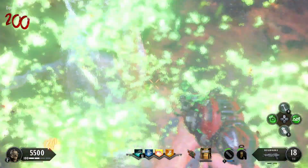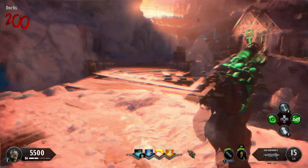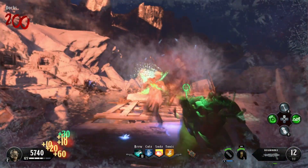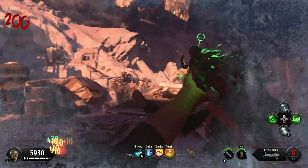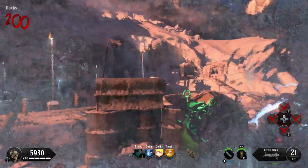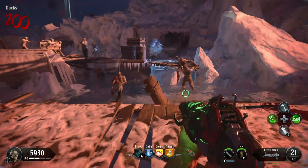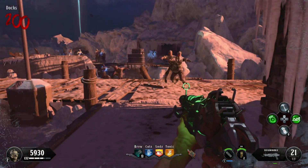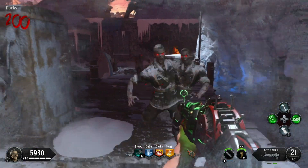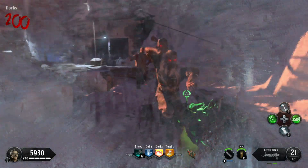Round 200 zombies didn't seem almost affected at all by Winter's Wail. Even the electrical guys were running at that speed. I really don't know what developer thought it would be a good idea to put these zombies in. I can barely out-walk these and I have Stamina as my modifier.